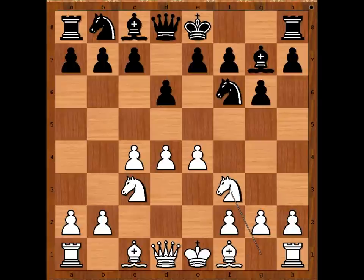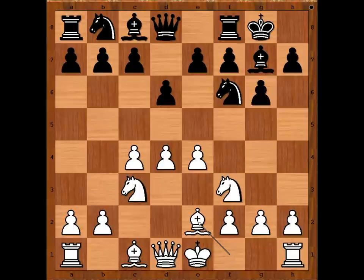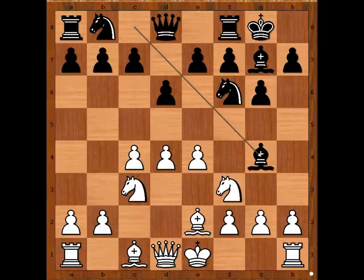Knight to f3, Ljavdansky castled kingside, bishop to e2. Black to move: e5. Knight from b to d7 and c5 are the three most played moves. Ljavdansky played bishop to g4. Since the white bishop is on e2, this move is not very powerful.